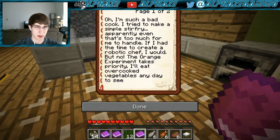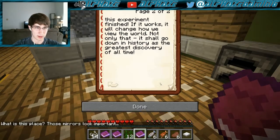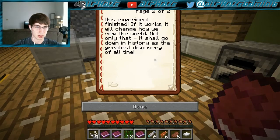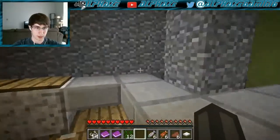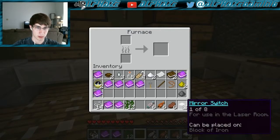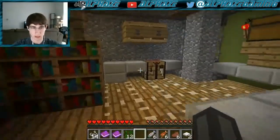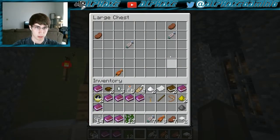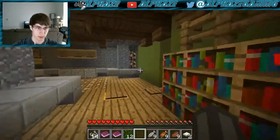Kitchen book: 'Robotic Chef — I'm such a bad cook. I tried to make a simple stir fry and even that's too much. If I had the time to create a robotic chef I would, but the Orch experiment takes priority. If it works it will change how we view the world — the greatest discovery of all time.' Found another mirror switch! Maybe there's one in each tower and four randomly placed.